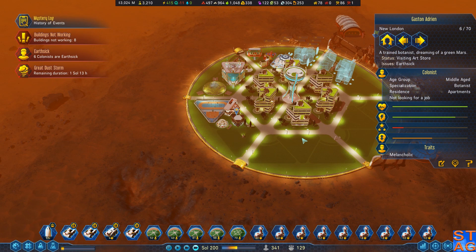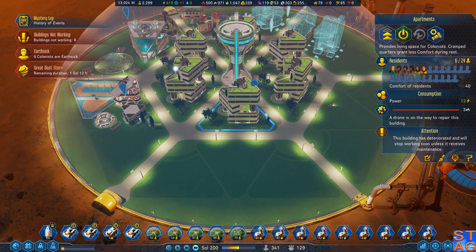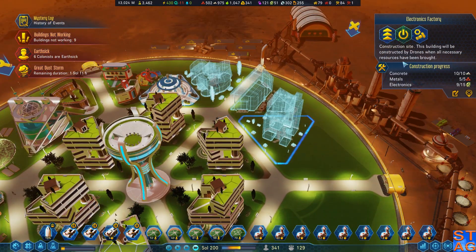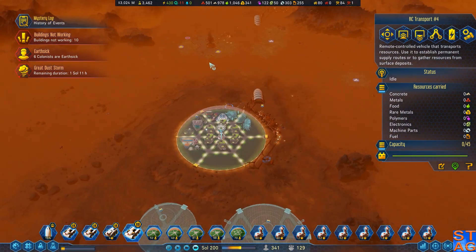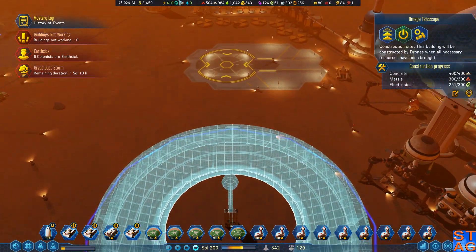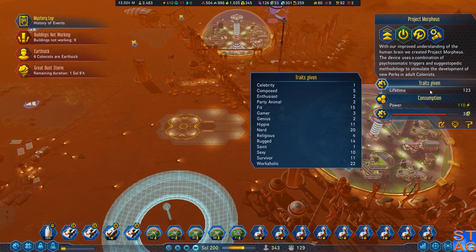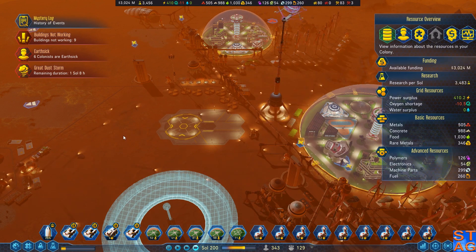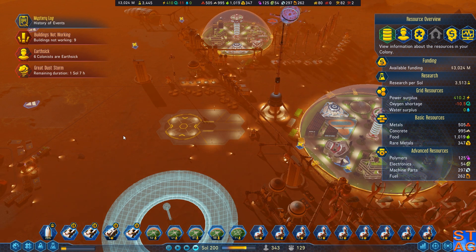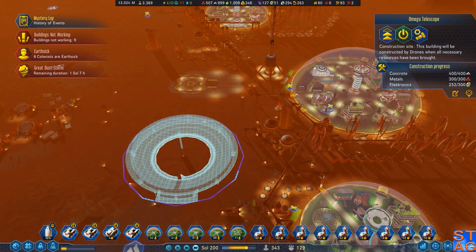Earth-sick colonists. Residences are functioning. I'm guessing the telescope absorbed all the extra electronics as we needed. I've got a couple of geniuses, celebrities. Plenty of food, but electronics are lacking horribly right now. I only need 50 more to get the telescope operational — let's do it.